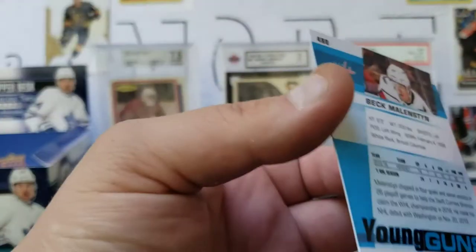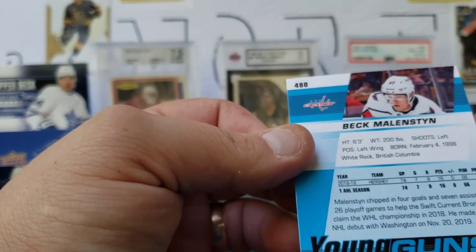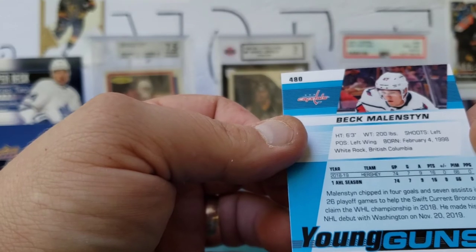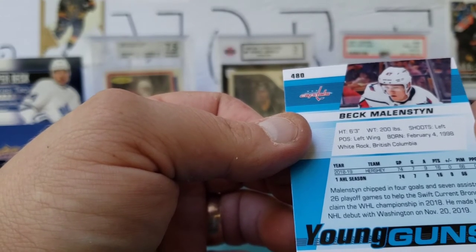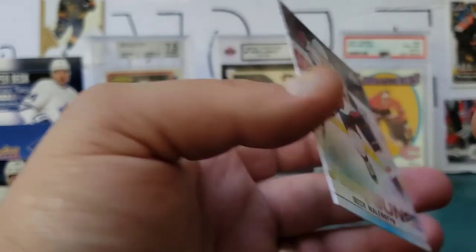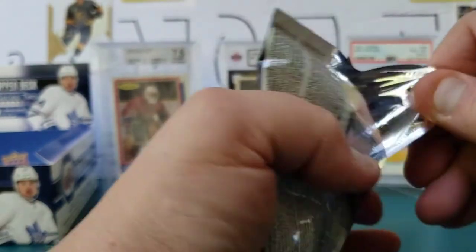Beck Malenstyn — correct me on that one. As a left wing, she had 16 points in 74 games — that does not seem super awesome. Caps fans, let me know about this guy. Last pack, and the first star of the game.